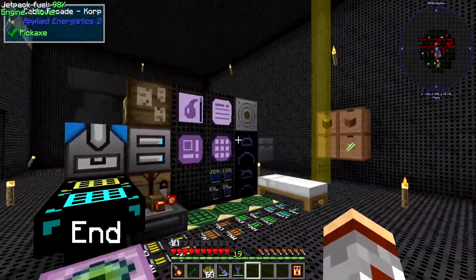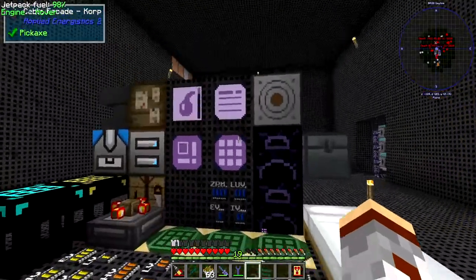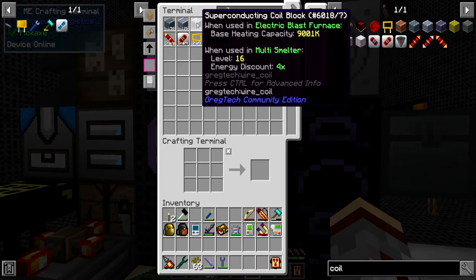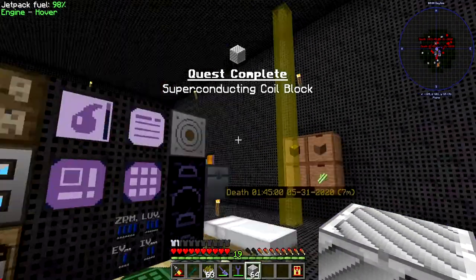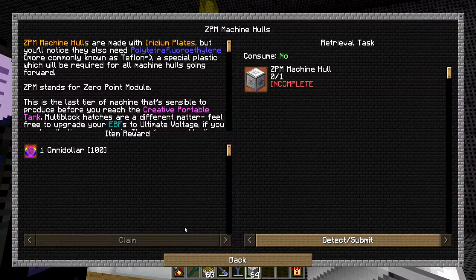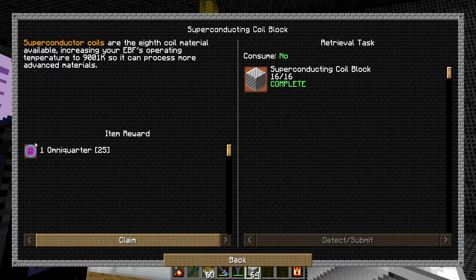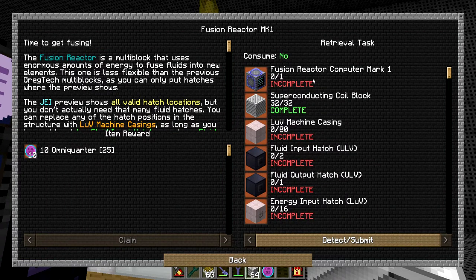Welcome back to another episode of Let's Play I'm the Factory, episode 72. Last time I was making the superconducting coil — or maybe I did it off camera. Let's grab the coil block, get the quest credit, and put it — actually we'll keep it for now. A whole quarter there, eighth coil material, increasing your blast furnace to 9001.